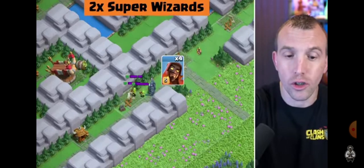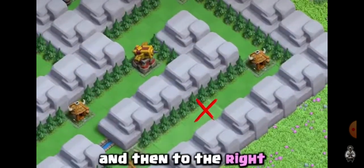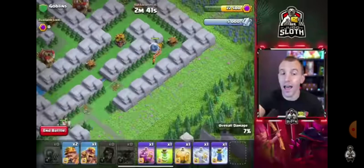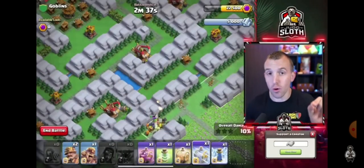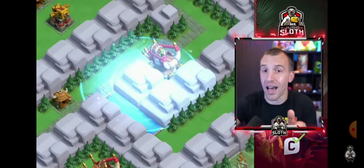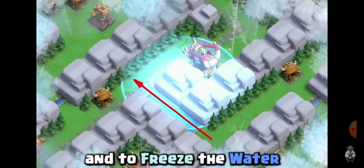To the left, use one PEKKA, two super wizards, and another barbarian. And then to the right, use your mega sparty and two super wizards, moving across to the goblin thrower in the centre. You want to use a frost spell on the mountain in between the water and the defence to slow it down and to bridge the water.